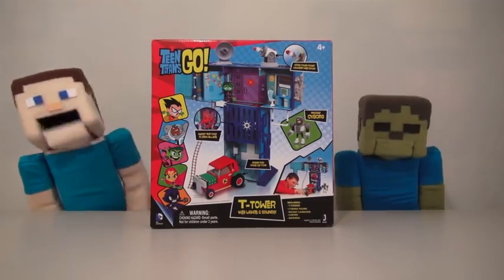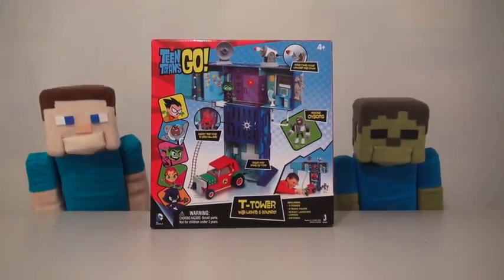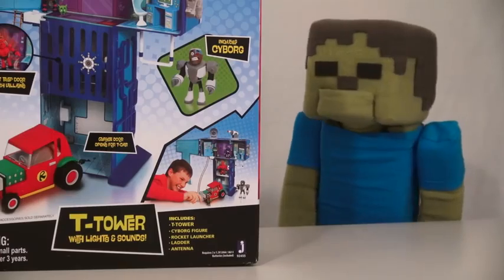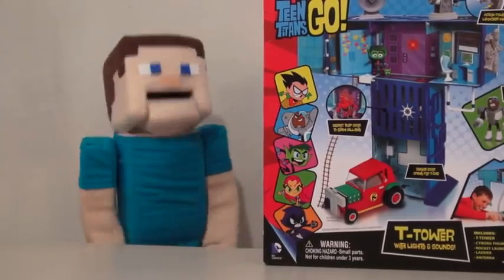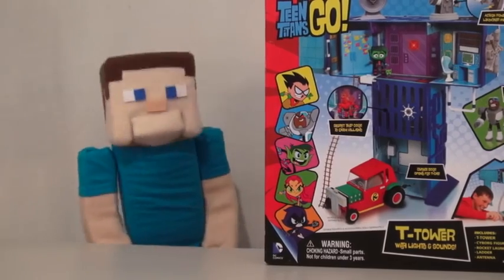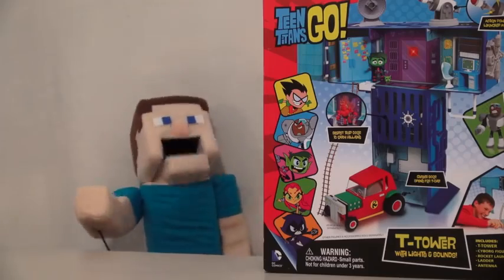Hey boys and girls, today we're going to look at the Teen Titans Go playset called the T-Tower. Boy, it makes me wish we had a Puppet Steve Tower. Right, Zombie Steve? Puppet Steve Tower would be the coolest thing in the world because it's modeled after me. Puppet Steve. I'm the coolest. Anyway, let's take a look at the T-Tower.